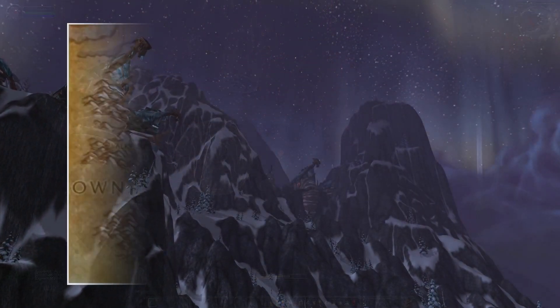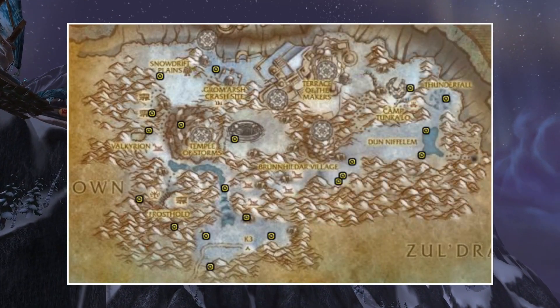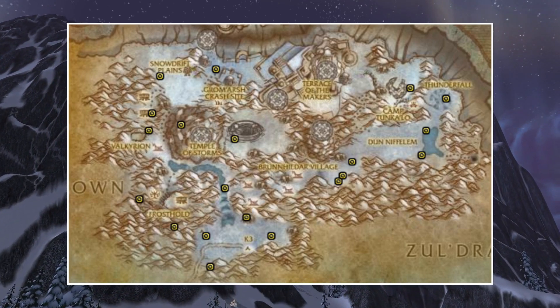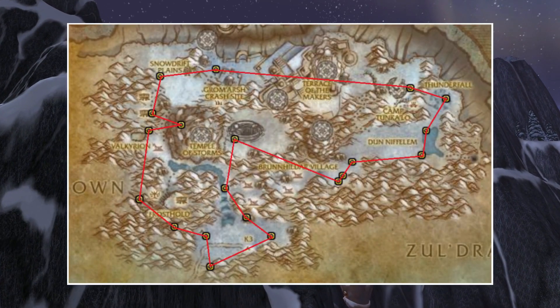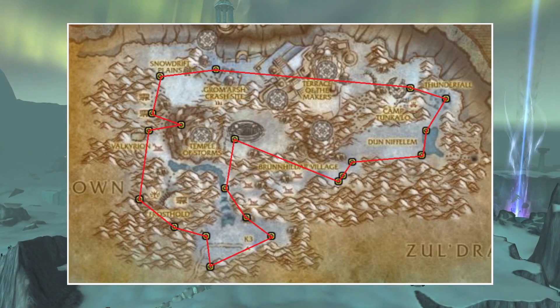In Stormpeaks there are a lot of different spawn locations and many of these will require you to have a Flying Mount. I definitely recommend you to wait until you are around level 80 before you start doing this. Also having an Epic Flying Mount will make you a lot more gold per hour. If you are wondering how I do my route in this zone, then it looks like this.